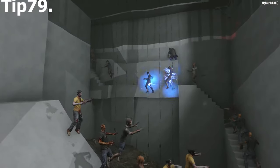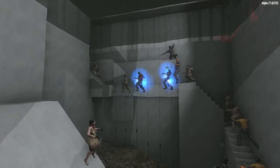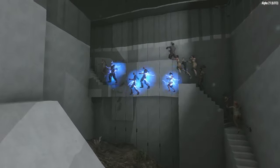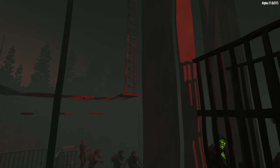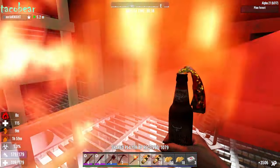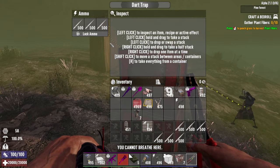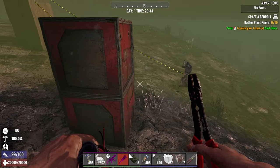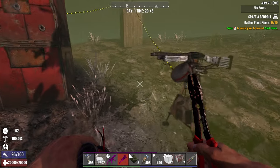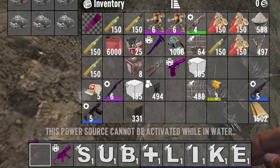Electric fence posts make zombies slower than water — so why not combine the two? You can absolutely use electric fence posts underwater for ridiculous crowd control. While you cannot use guns in water, you can throw grenades — use grenade chutes or just aim and throw. Electric fence posts aren't the only underwater trap; dart traps and surprisingly even turrets work underwater despite the game disallowing the player from firing their own guns underwater. Keep generators dry though — they cannot run underwater, so find a dry place to store them.